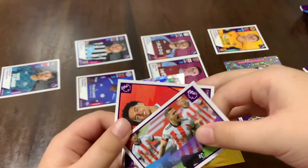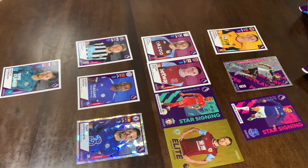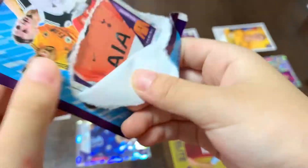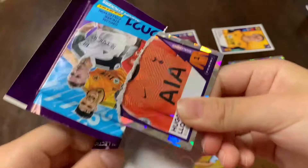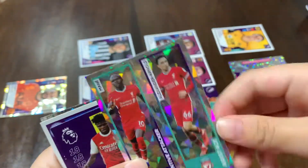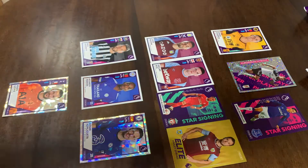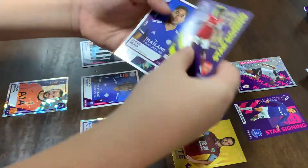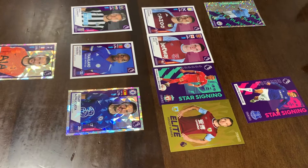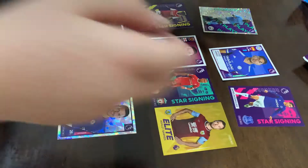We do have Curtis Jones. Nice player. Next pack — Cesar Asper — oh! Hugo Lloris! Bravgar is gone, sorry, because Hugo Lloris is in. Almost three shinies! We do have a Liverpool Jewel, Thomas Partey, Jose Perez, and Raheem Sterling. This is a tough one. Sterling right there, and Thomas Partey. Jose Perez instead of Mitchell. So Jose Perez will go there and Thomas Partey will replace McGinn. So far it's a nice team.